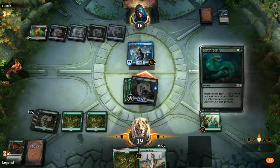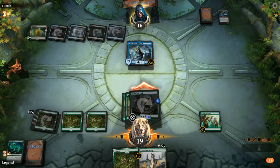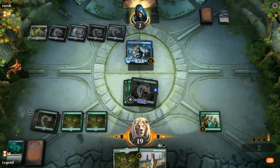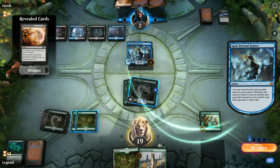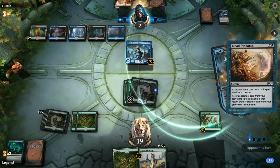We draw a Generous Stray instead, so opponent takes 14 — down to two. But next turn they'll be able to chump with Kefnet. Kefnet reveals Blood for Bones, so they can cast it thanks to the copy ability at a discount — sacrifice Kefnet and reanimate something from the graveyard.